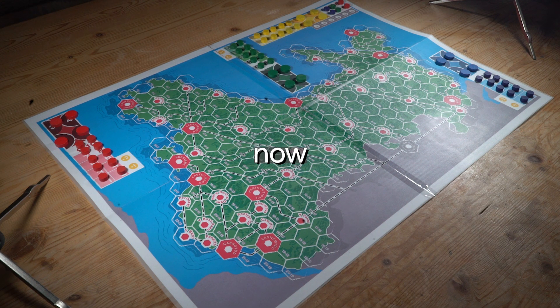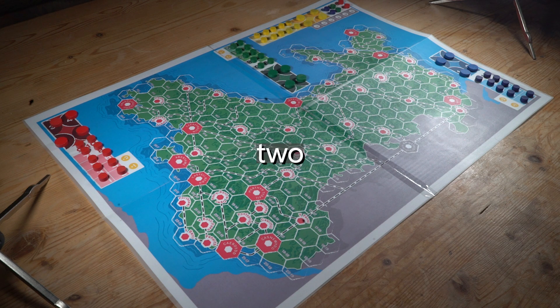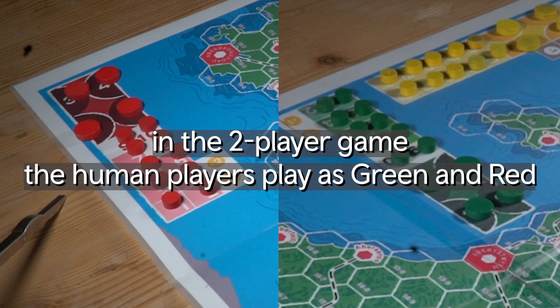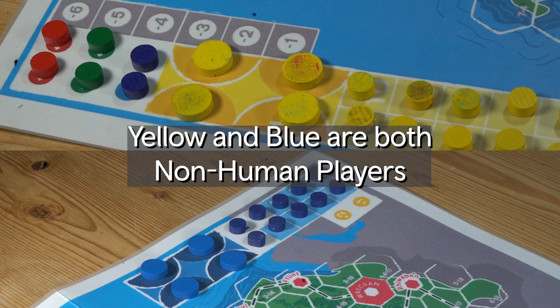We're going to look at the non-human players in the two-person game of 63. In the two-person game, the humans play as green versus red. Yellow and blue are both non-human players.